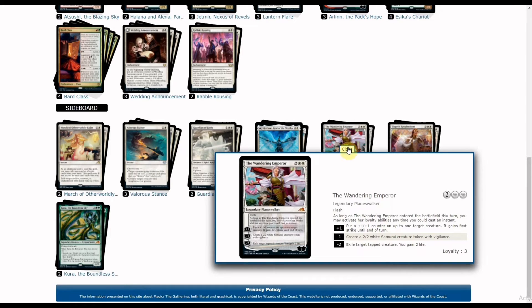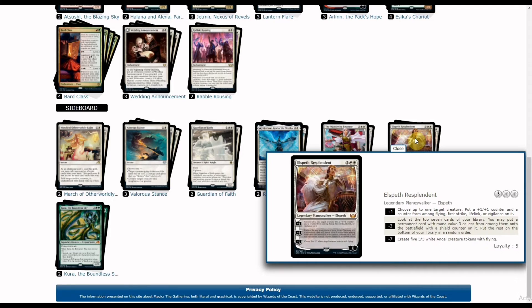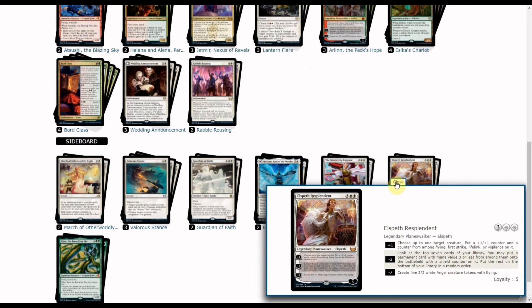We also have Esika's Chariot — no further explanation needed as a versatile creature and token generator. Then Elspeth Resplendent as a new addition for the Cabaretti deck: her plus-one puts counters adding flying, first strike, lifelink, or vigilance as needed. Her minus-three looks at the top seven cards and puts a permanent with mana value two or less into the battlefield with a shield counter. Her minus-seven creates five 3/3 white Angel tokens with flying, comboing with Jetmir and other creature synergies.